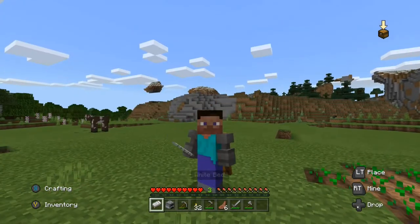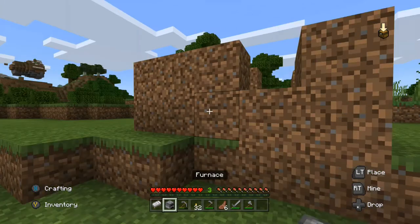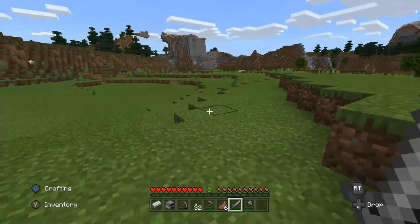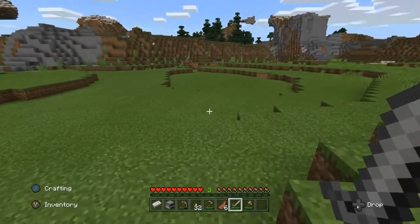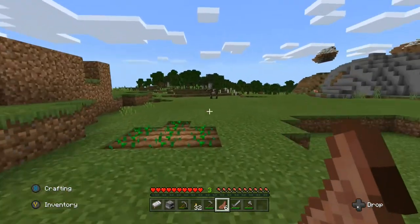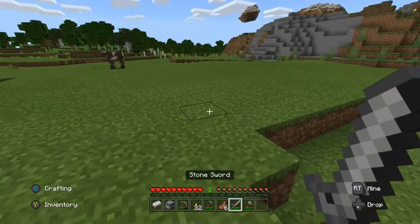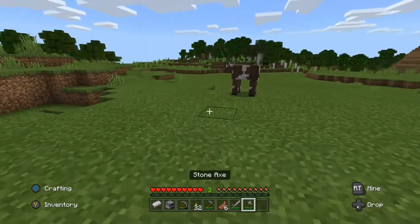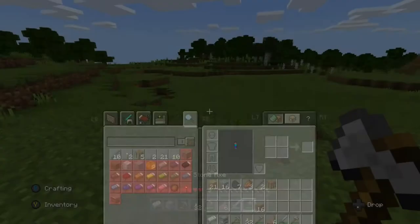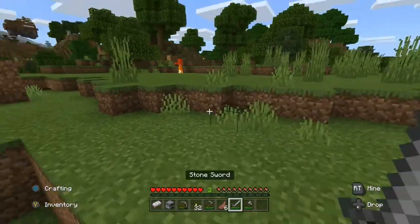Here are some basic survival steps. First: collect food, cook it up — don't eat raw food. Next: always collect wood if you're short on it. For example, I have 21 oak wood planks so I'm not collecting more right now.